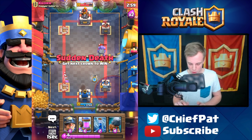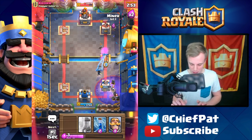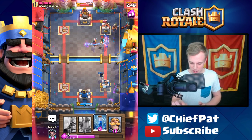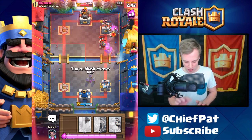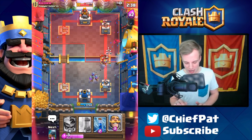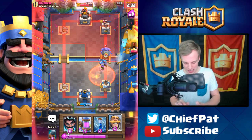Here goes our Electro Wizard going down. I'm not even going to play anything against what he's doing right now — I'm just going to sort of avoid him. I'll play my Battle Ram over here. My Electro Wizard actually got annoyingly charged back right there. His Electro Wizard's going to go down. We're still getting some minor damage onto his Tower, and our Electro Wizard's actually going to do a little bit of work before it eventually goes down. Let's play another Three Musketeers right here, but this Poison spell's about to wreck us.